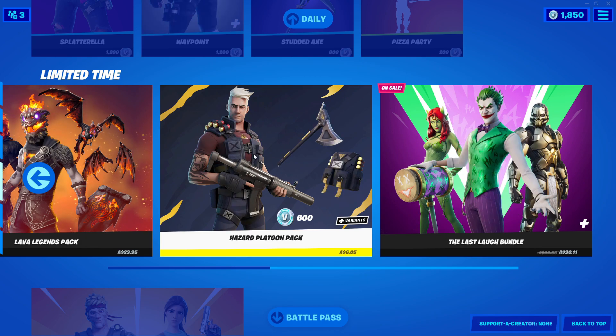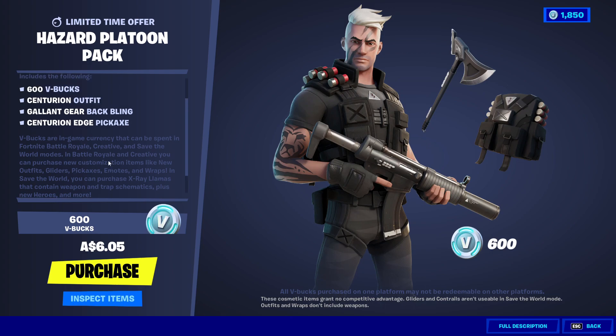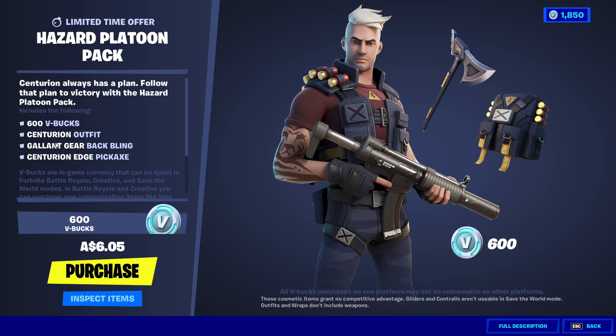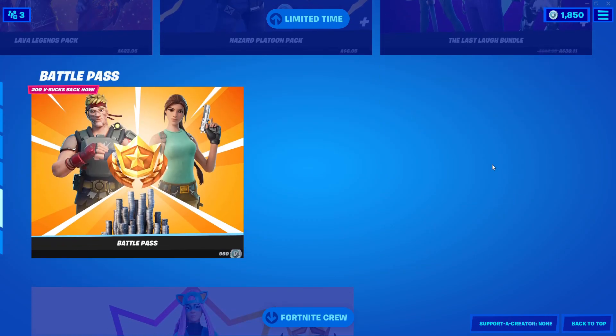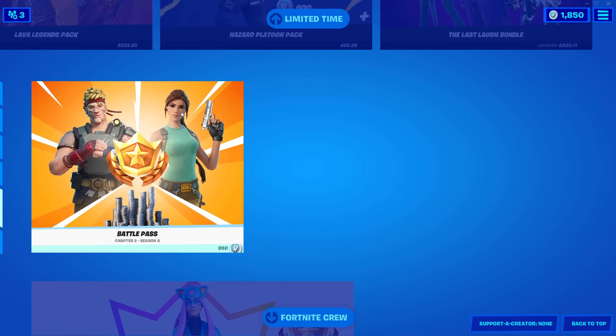We also got the Hazard Platoon Pack at 600 V-Bucks — this is actually really cheap. You get the outfit, the back bling, and the pickaxe for just 600 V-Bucks. I don't actually know why it's so cheap, but the Joker is still here and we've also got the Battle Pass.